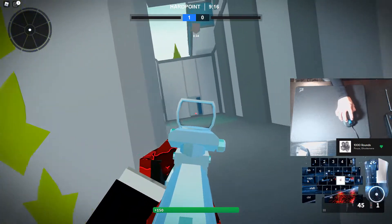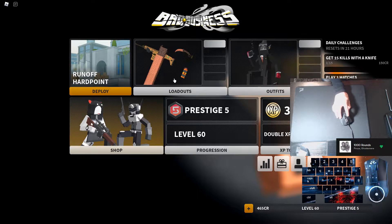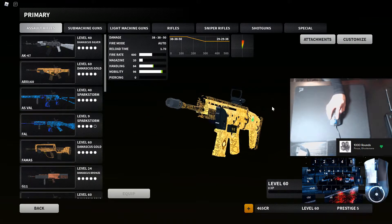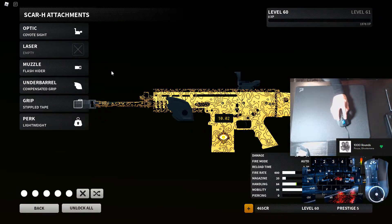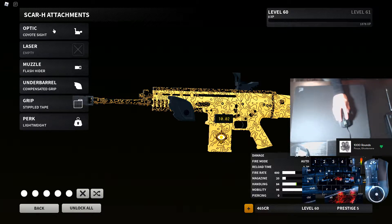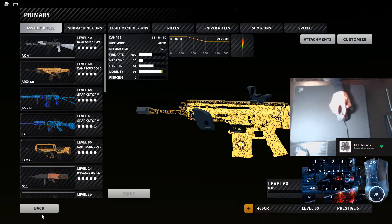Real quick, I wanted to go over my loadouts as well since the video is relatively short. The biggest part of learning movement is just knowing how to do the inputs and then using it to your advantage — it comes down to game sense. I use the Scar-H a lot for longer range maps. My Scar-H setup has like no recoil.